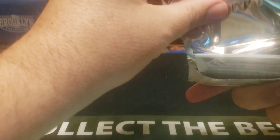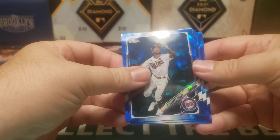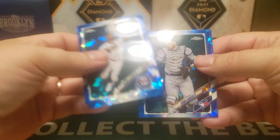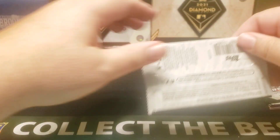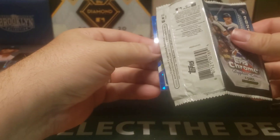I think this is pack number 5. Byron Buxton, Yasmani Grandal, Danny Jansen, and Mike Soroka. That's a classic example of what you can get in a single pack — that might not be worth a whole lot.